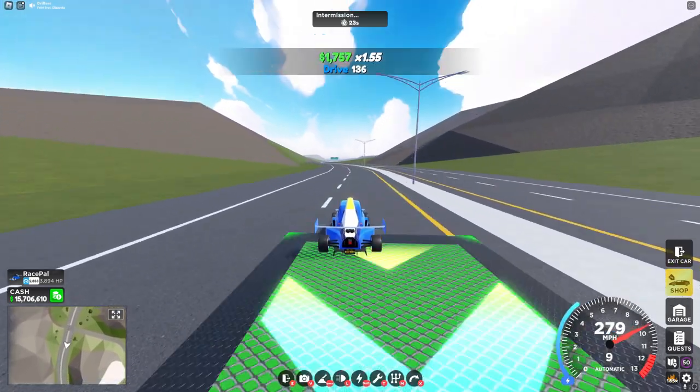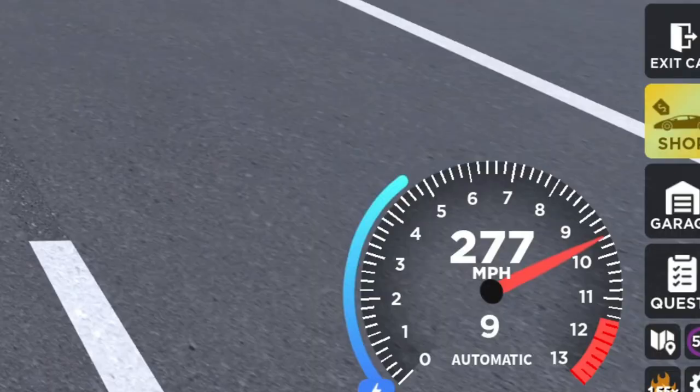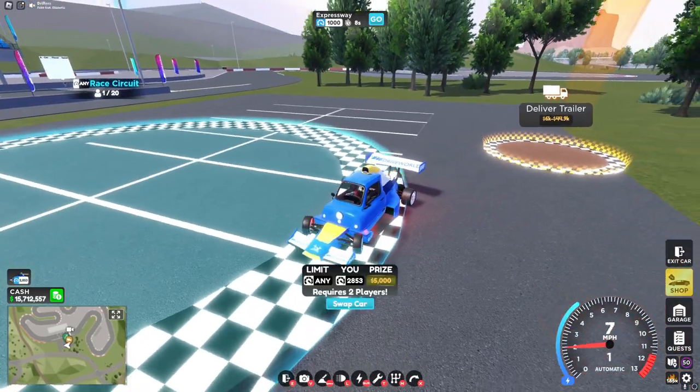When it's at max score, it has a score of 2,853 and a horsepower of 3,894, and it's able to get around 275 miles per hour. Now with that, I'll try race circuit with a stock 10 speed.